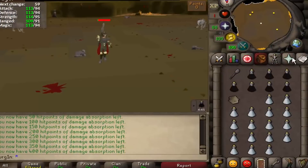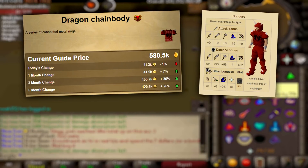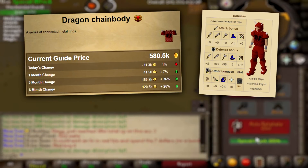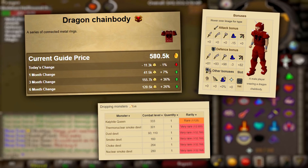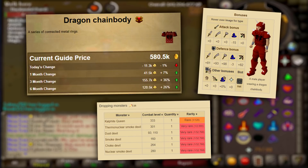However, the Dragon Chain Body has remained at a disproportionately high price in relation to how useful it is, since it tends to be a pretty rare drop, and I think it will always kind of be this fashion scape item that's a nostalgic relic from the past.